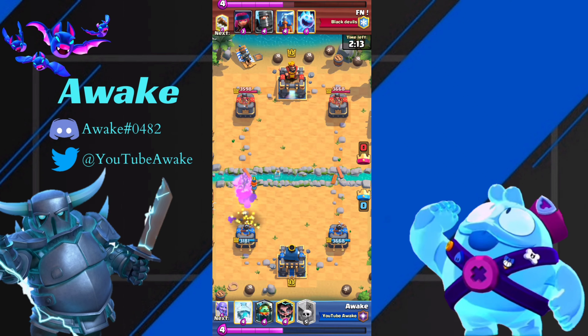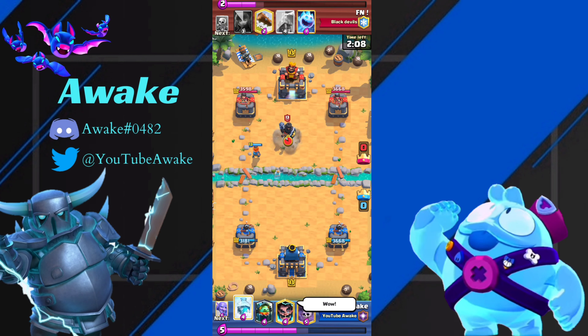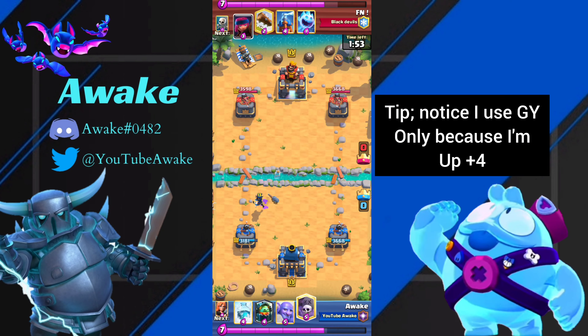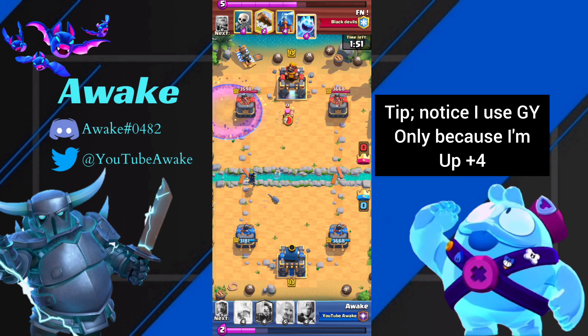A Valkyrie and an Ice Wizard is going to completely counter an RG with a Tornado. You just have to get the Valkyrie down as soon as the RG gets placed, put your Ice Wizard down as fast as possible, and that last-second Tornado — it will always counter the RG, even if they Fireball, because they can't Fireball everything. As you saw.